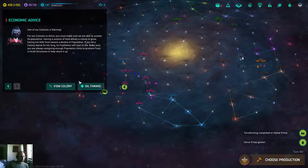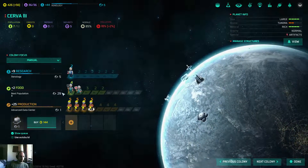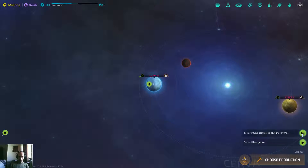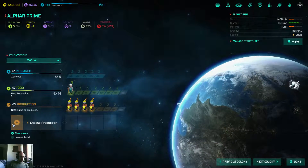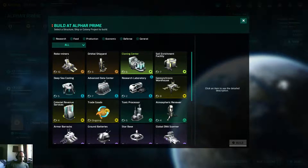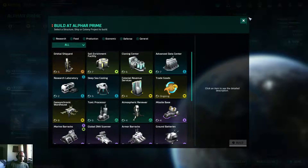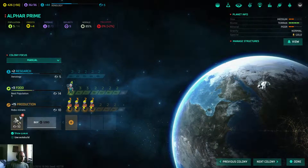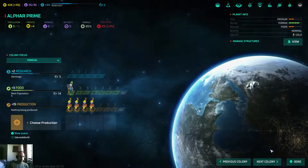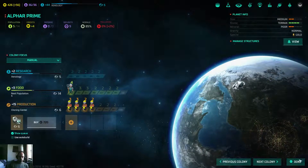A brief interruption - view colony. There's one starving. That's because it went on strike. No worries. Terraforming was completed - this is now a Terran planet. Perfect. You can get robominers. How is the population? You can get a lot of population. So let's go immediately to Cloning Center.